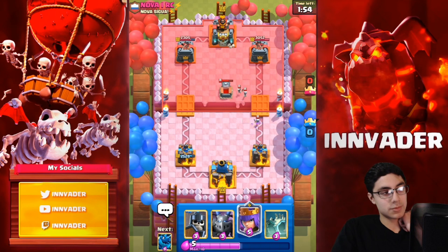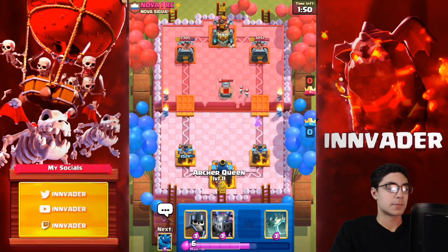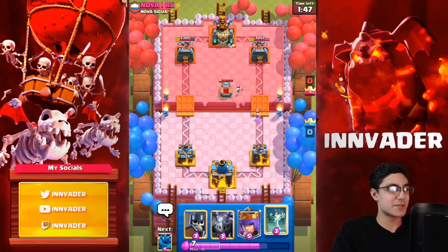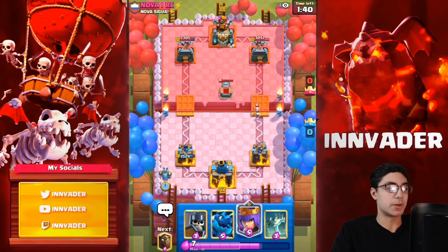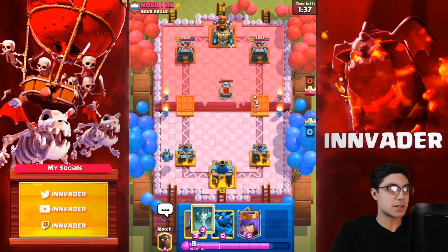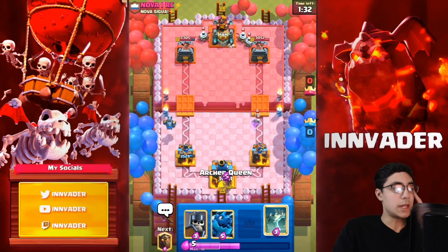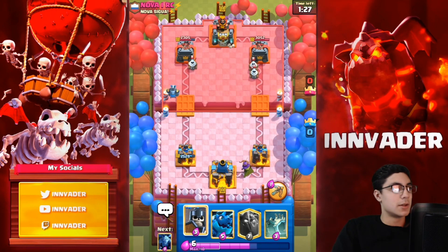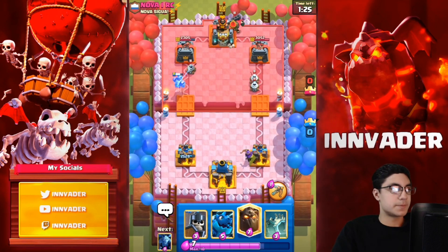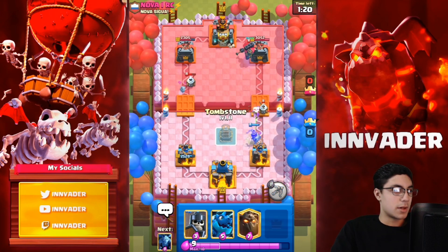A little annoying there, but I'm interested to see how this matchup goes. I feel like we can play around arrows bait, maybe if his skeleton king isn't on the board — that way we can abuse the guards on defense and the minions on offense. We'll go with the queen because it's going to shred most of his tank units, and then we can just kind of defend his graveyard.